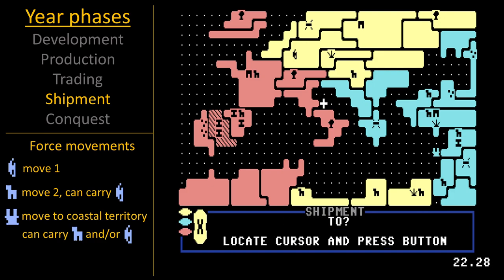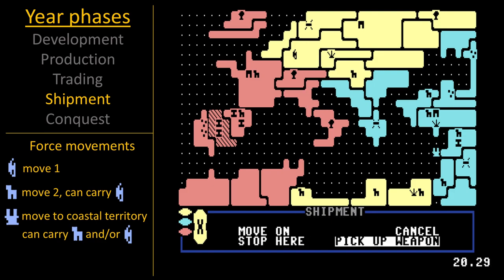Weapons may move one territory, horses may move two and can pick up a weapon along the way, and boats may carry forces to coastline territories.